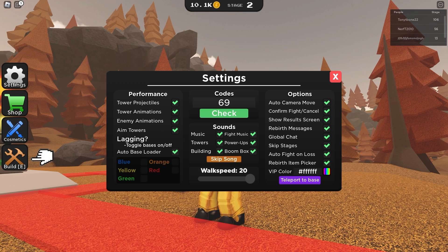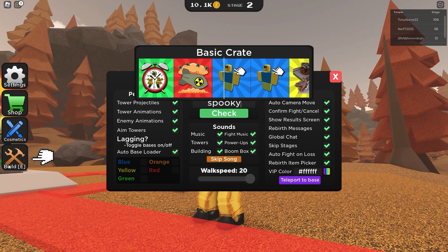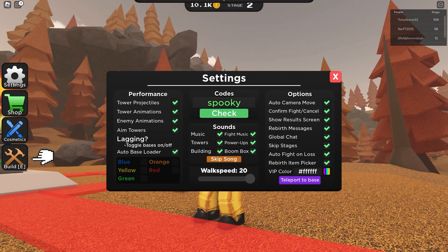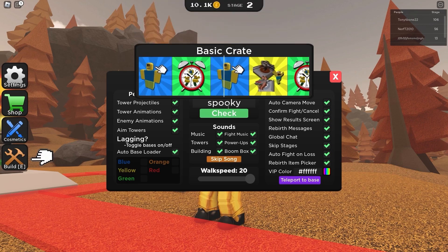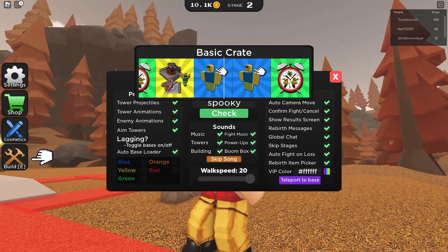The next codes give basic crates — redeem them for free basic crates right now. The code 'spooky' also gives another basic crate — redeem this code for a basic crate!